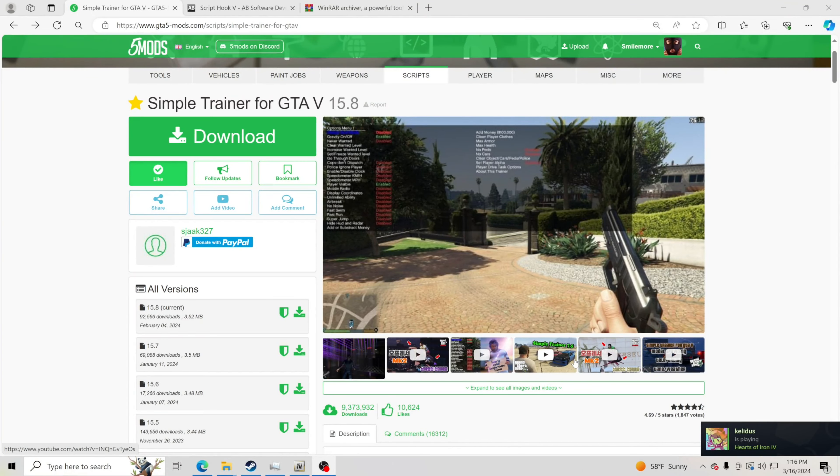Hello everybody and welcome back to another GTA 5 tutorial for 2024. Today we're going to be teaching how to install Simple Trainer. Simple Trainer is a mod menu that allows you to go into god mode, get rid of all cars and NPCs, fix and upgrade your vehicle, change the color of your vehicle, spawn any vehicle in the game, change the time and day, change the weather, and add tons of money to your account, especially if you're playing single player.